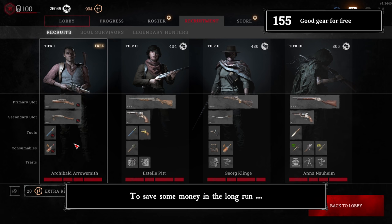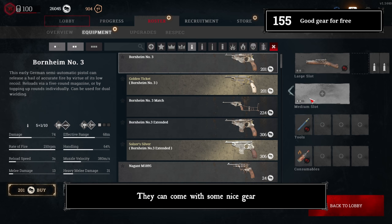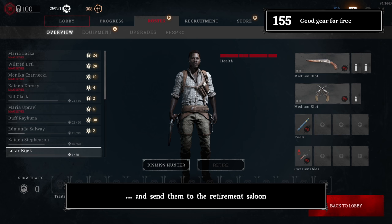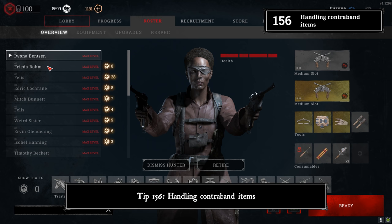Tip 155: Get good gear for free. To save some money in the long run, always hit the free shuffle button after each match and check the free hunters. They can come with some nice gear — Springfield Marksman, double packs, double Officer, melee tools, and sometimes even fancy stuff like a flash bomb. Recruit them, store their gear, and send them to the retirement saloon.